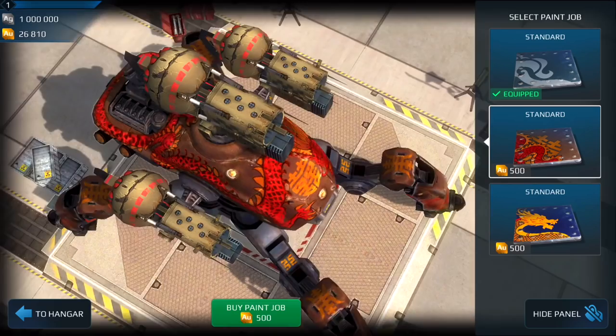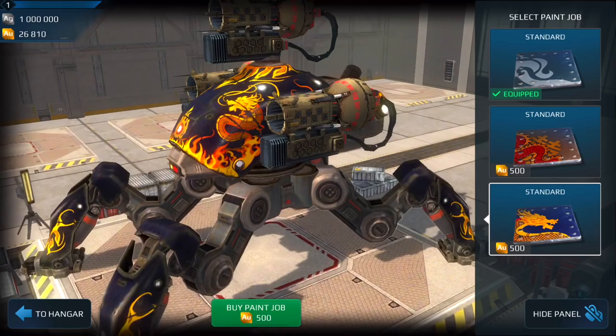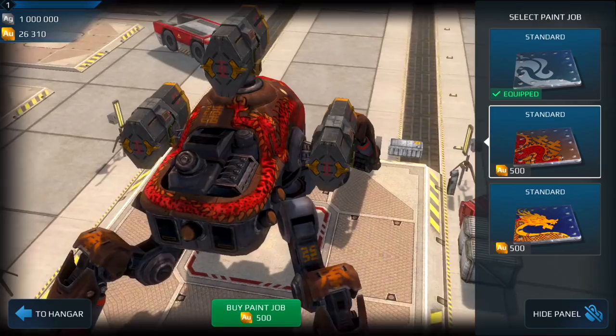Let's take a look at the standard one - oh wow, I actually really like this one too. I think they did a great job on the Fujin. I really like the accents on the legs of the Fujin in the front here. I think I'm going to go with this one, and then for the other Fujin I'll load up the first skin - the dragon one. So we'll roll with this setup here.